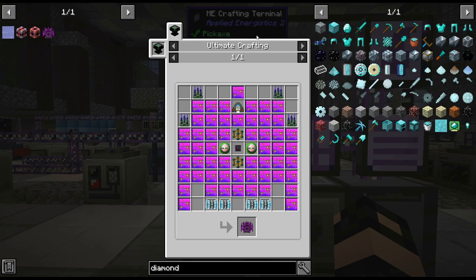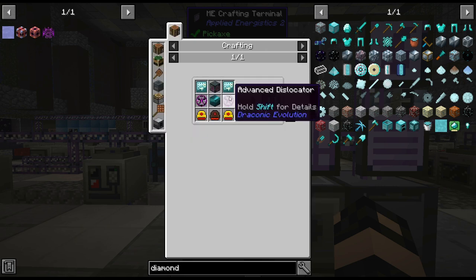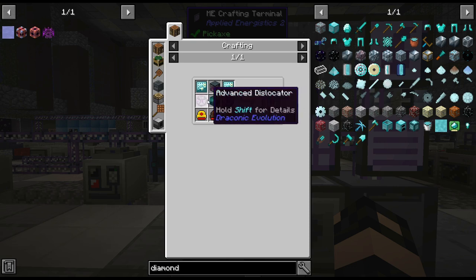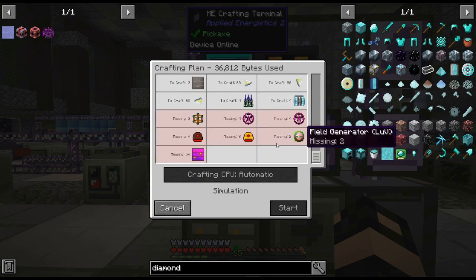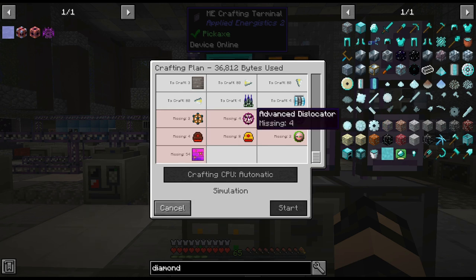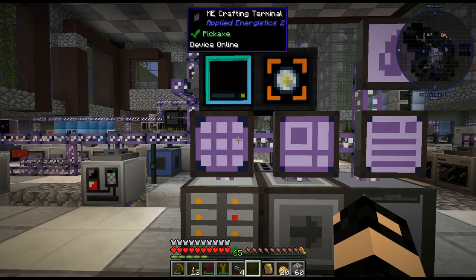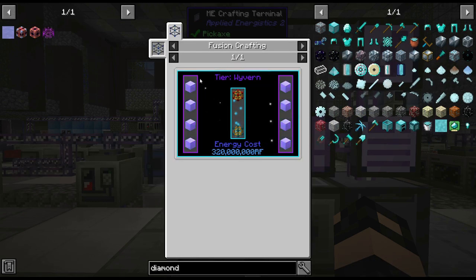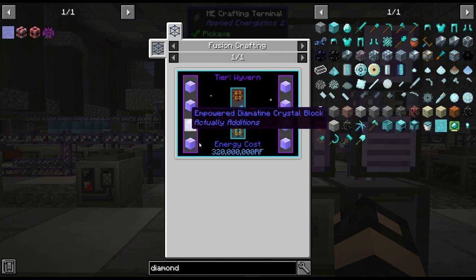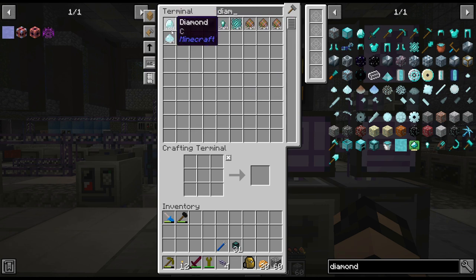I can basically make almost every single thing on this. I do have a bunch of recipes I need to do. I hope I don't run into issues with these advanced disculators - because if we look at that, they show up kind of weird. As opposed to missing eight, it says missing four and four. That worries me a little bit, but we'll get to that. As you can see, I need to get a few different things set up. Look at all the diamonds this requires - we're definitely going to need a ton of diamonds moving forward.